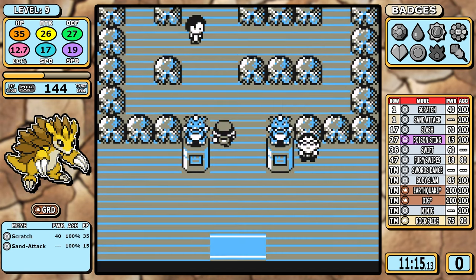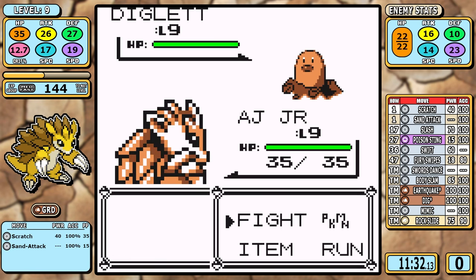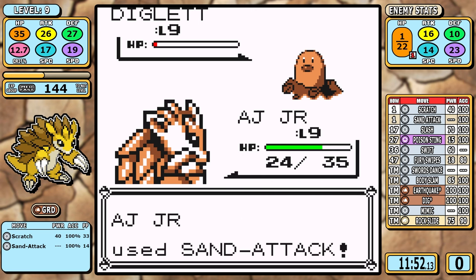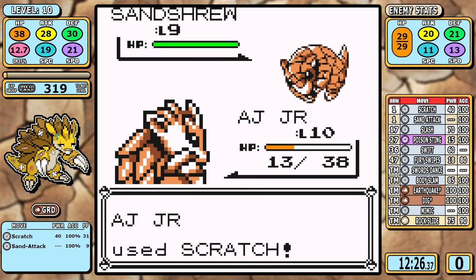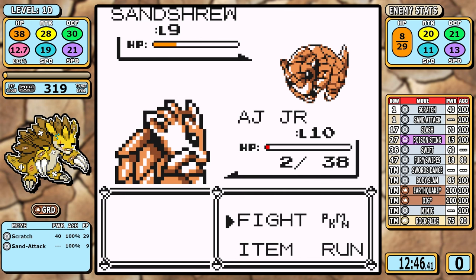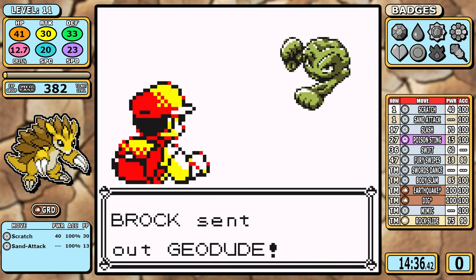At level 9 I do a single blackout off the Jr. Trainer. Sandslash just isn't really that good at blackout grinding — usually you want a stall move to let the opponent deal free damage quickly, but when Sand Attack is your stall move it really prolongs the fight. The sole exception is that double Metapod bug catcher we skipped earlier. Even just one blackout is a bit of a slog, but when we're done I'm at level 11, and that means Brock is coming up.